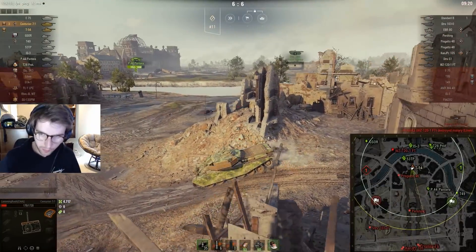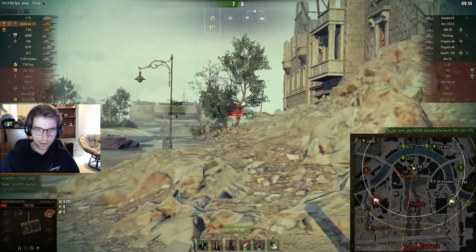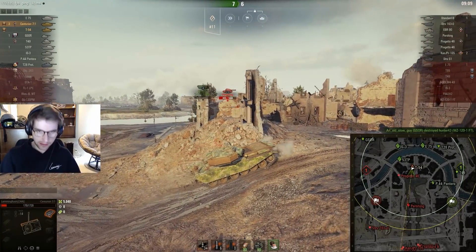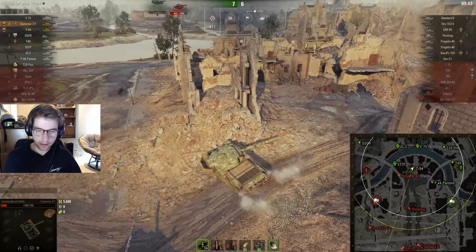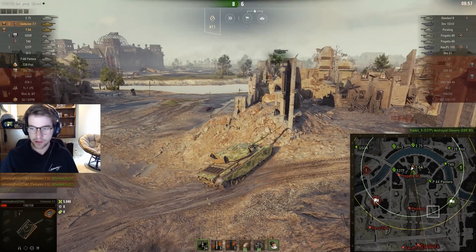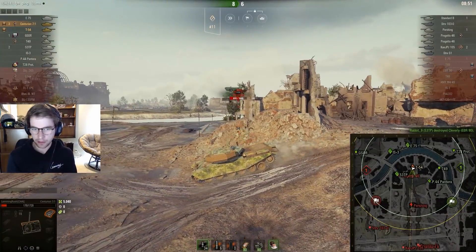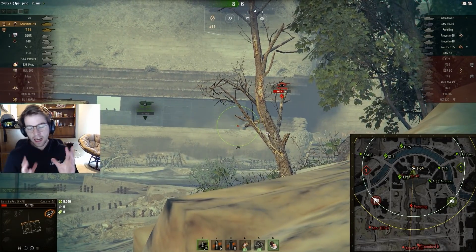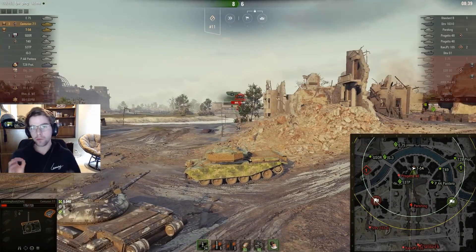From this mid spot you get a lot of really decent shots on people who are pushing into your base. There's a Pershing in the mid who's playing the bunker and we're going to be able to put a shot into him — unfortunately I don't have HESH loaded and the APCR just low rolls, down to 323, so it's whatever. My platoon mate comes to take this angle to get a shot. I'm still apprehensive about that Progetto, but an EBR was actually trying to make that play — he just got killed by rabbit_nine on our team. The 53 TP is clearing out the Progetto so we don't have to worry about getting flanked and clipped out.